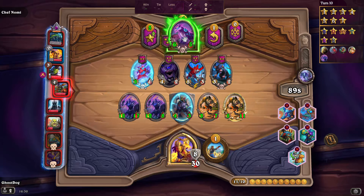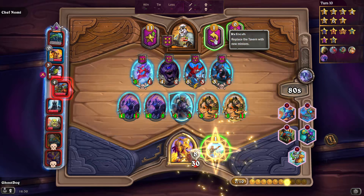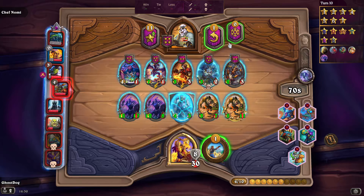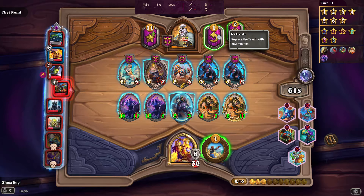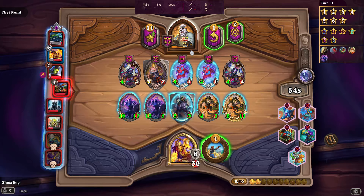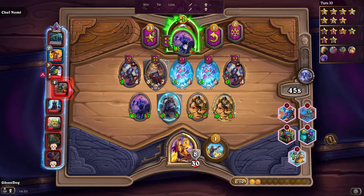That minion only survived because it gained additional health — my win percentage was only four percent anyway. I feel these beasts can probably go. I'll sell them and put the gold into upgrading. I'm tempted to go up a tier — let's do it. I'm basically looking at buying two minions if I can. I'll sell that one because it doesn't do anything useful at this point.